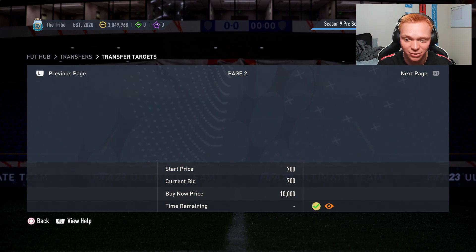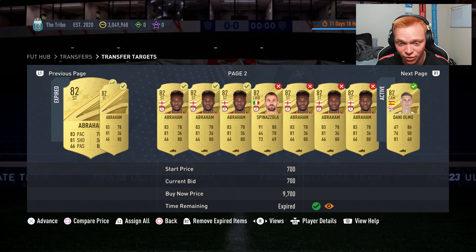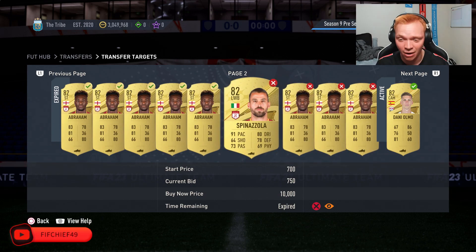It's almost impossible to miss on. Sometimes you'll get outbid on cards and it's not a big deal because you're going to win plenty. I want all these Abrahams for 700 — got outbid on a few of them. Same with a Spinazzola, got outbid there too.